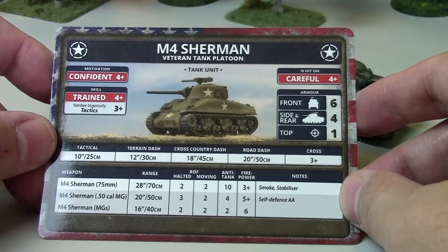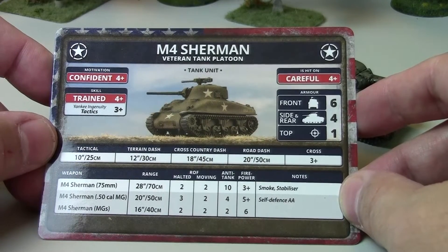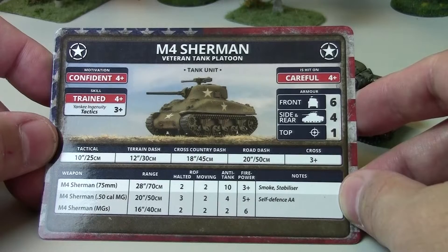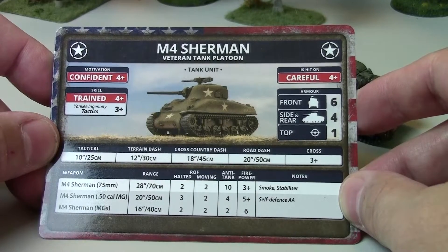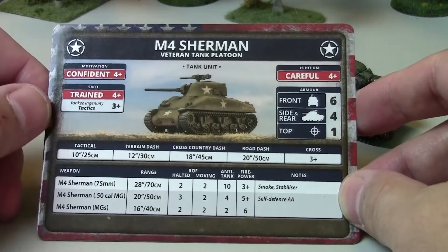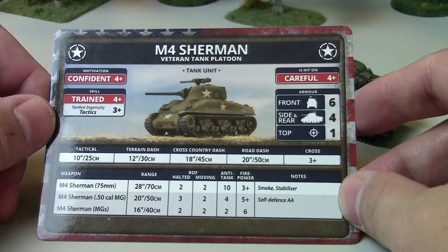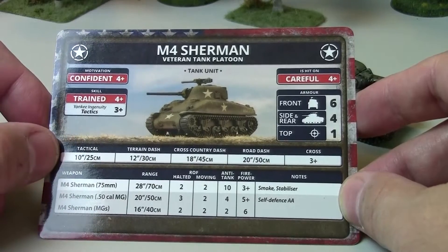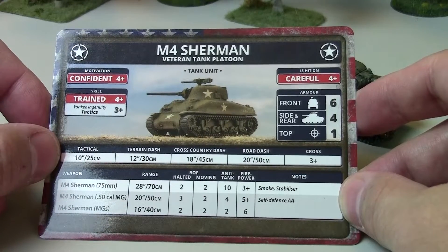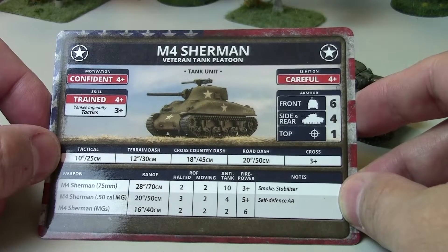The tank has a front armor of 6, side armor of 4, and top armor of 1, which is pretty common for a medium tank. Most tanks are fives, sixes, or sevens in the medium tank range — it's only later with the Germans or Russian heavy tanks where it gets higher. For speed: tactical 10 inches, terrain dash 12, cross-country dash 18, road dash 20, and it can cross on a 3+.